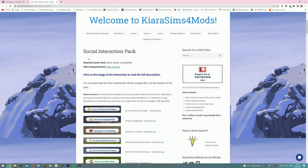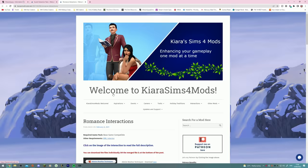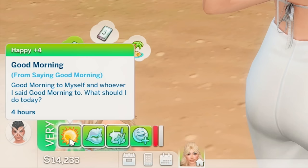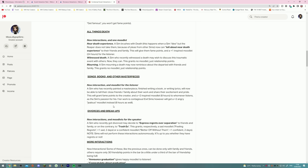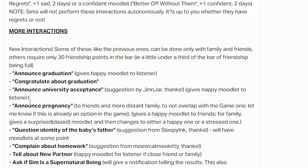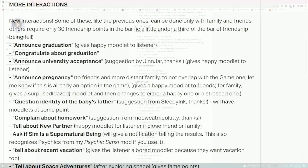Moving on to interactions, I've got the Social Interactions Pack by Chiara Sims 4 Mods. The version I've got is the merged interactions so I have all of them. She also has romance interactions with a bunch of new romance options, and some interactions also have moodlets or the Sim replies with their own feelings about the situation. There's also the Contextual Social Interactions mod, which adds interactions for death, divorce and breakups, graduation, university acceptance, pregnancies, complaining about homework, talking about a new partner — loads of different things.